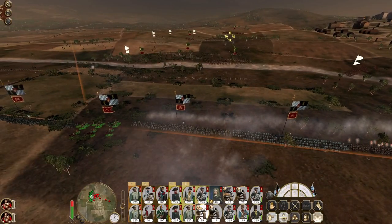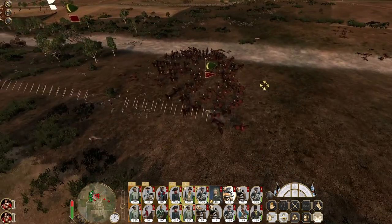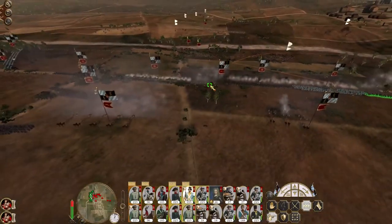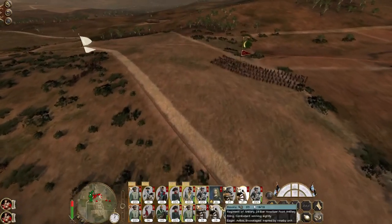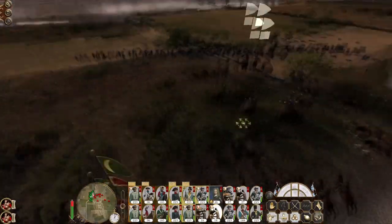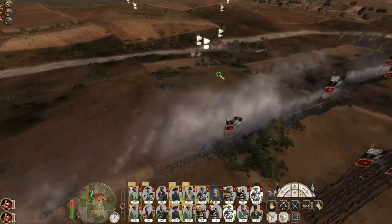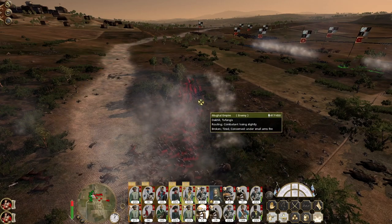Here come the Native Lancers in diamond formation, but there are the stakes. They may make it with fewer casualties than I'd like. Hit the Kizilbashi - same with you. Howitzers, bombard the Native Lancers coming in - more Kizilbashi, more Native Lancers straight into the stakes. I'm going to push you guys up a bit - actually, no, not too far, that will expose you. They're routing as well now.